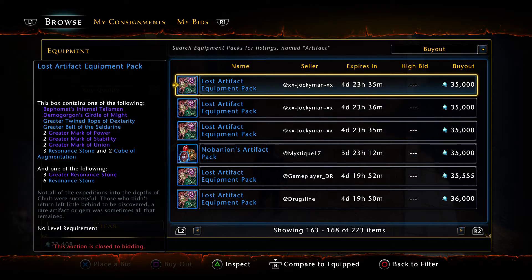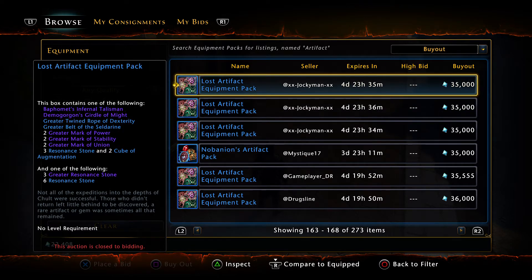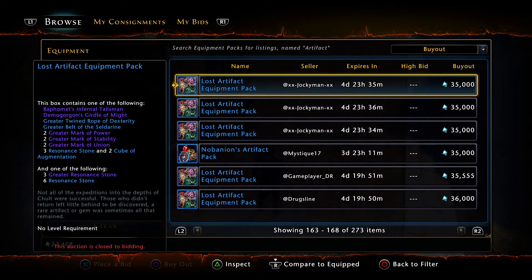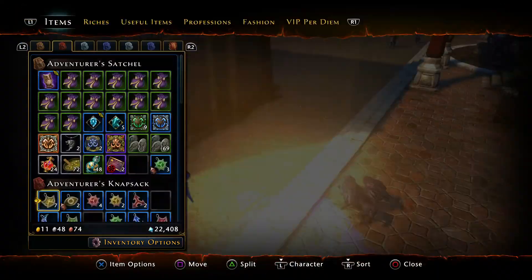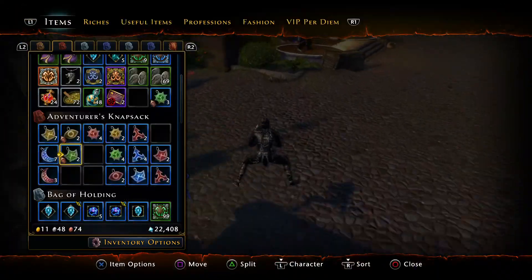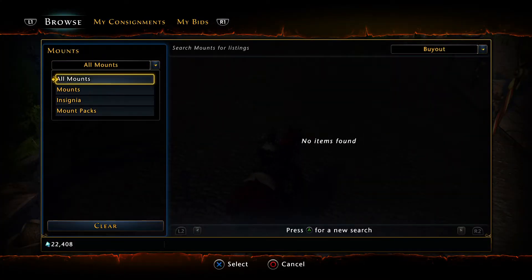Large artifact equipment pack — I've opened these in the past. It's good for level 5 enchanting stones and such. Basically that's a good way to get a flip, give or take on how lucky you are. But a more solid method is mounts themselves.